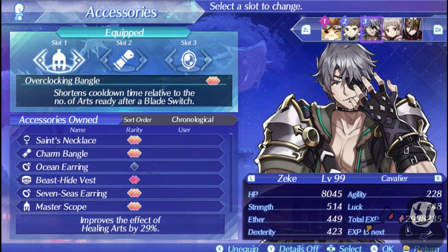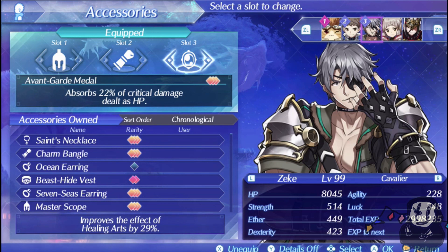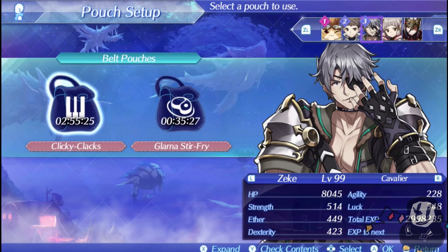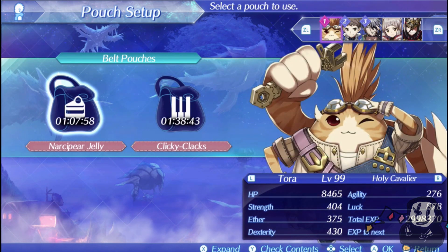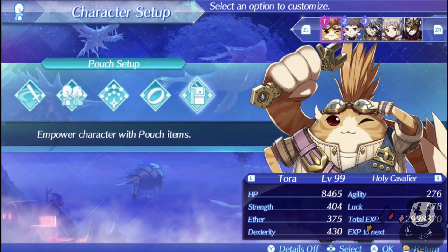For Zeke, I've given him Abyss Mask for more damage, Overclocking Bangle for more switches — he only has two blades to go through, but it's very important to have. Overclocking Bangle is useful when running overdrive since recharge times for your arts will be really fast. And finally, Avant-Garde Medal just in case — you want to be as safe as possible. For pouch items, emphasize more recharge for your arts and specials, especially since art recharge times are very difficult in this mode.